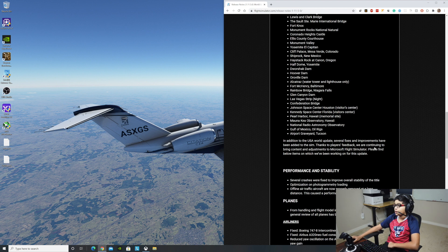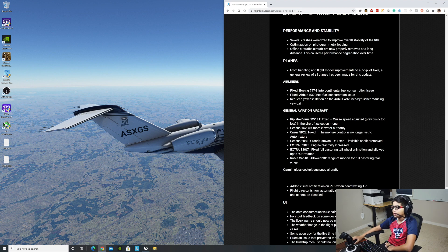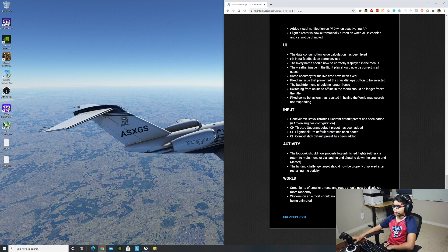Thanks to player feedback, they are continuing to bring content and adjustments to Microsoft Flight Simulator 2020. These include performance and stability fixes, as well as plane fixes. Some airliners have been fixed, and general aviation aircraft have been fixed too — so if you guys have been having issues with the planes, they've addressed those problems. Also added are visual notifications on the PFD. You guys can go check out the full update notes for everything.